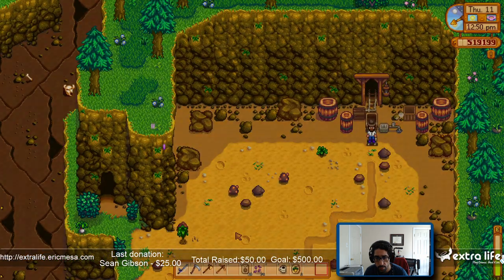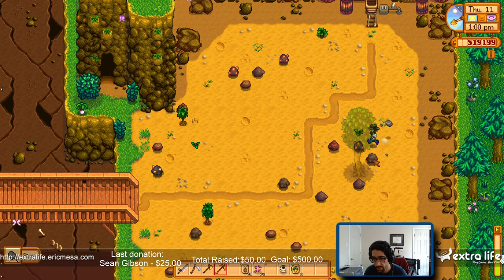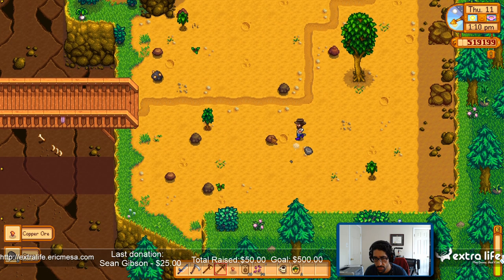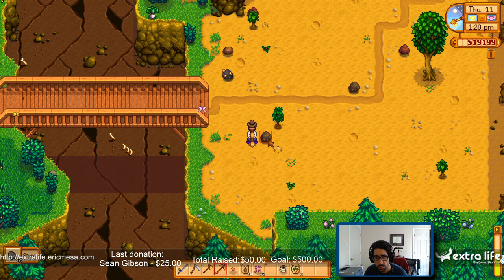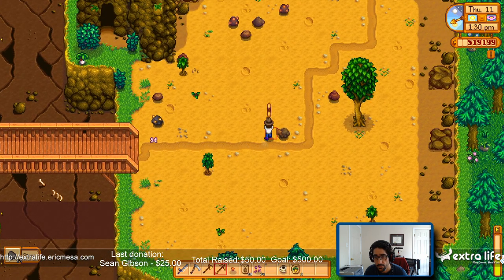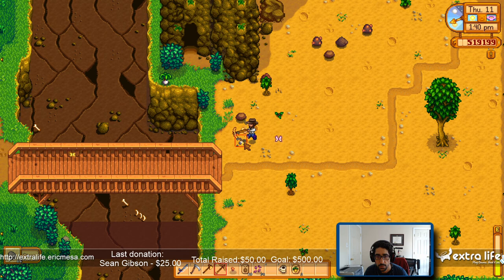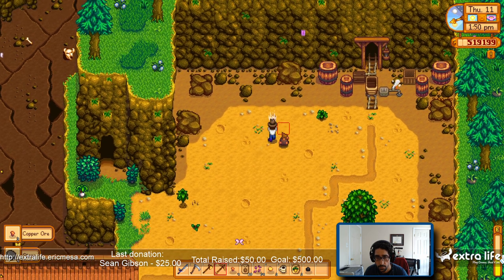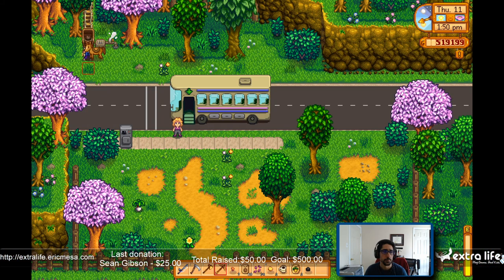Let's go to the quarry on the way back. That freaking tree grew here, nice. Oh yeah, you can use this as extra farmland, but I'm not quite at that point just yet. Let's get back to the farm and do some farming.